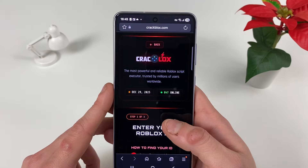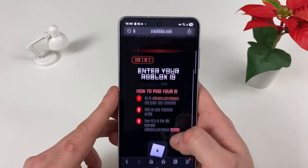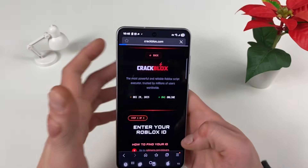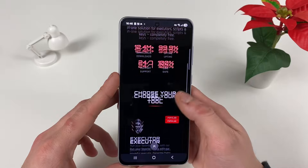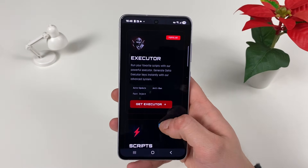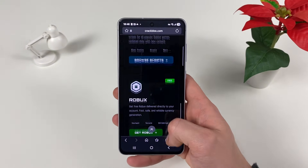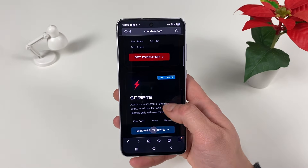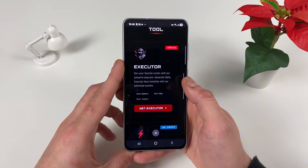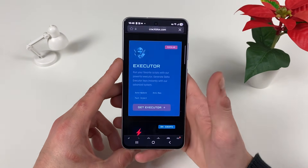Crackblocks.com is a mind-blowing website which always has a lot of active users. You can tap it like this — crackblocks.com — and you can see that your boy can get the Delta Executor here. You can browse scripts, get some Robux, whatever you want for Roblox. Beware of other websites and fake websites. Let's tap on 'Get Executor.'